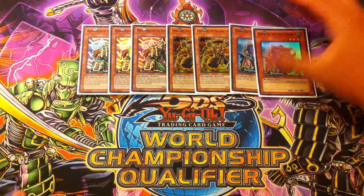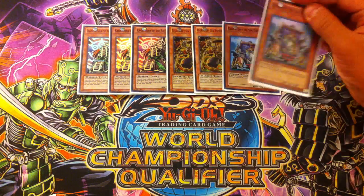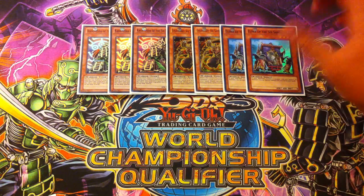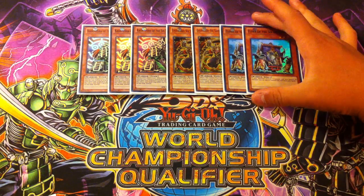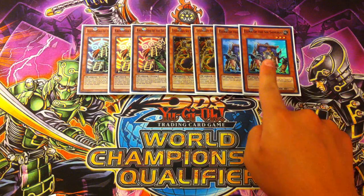Next I play double Elder of the Six Samurai. Double Elder is absolutely amazing — it's your free special summon when you're going second, and he also gets you more counters for your Six Samurai United. It's also really great as a Asceticism target for Kagemusha, and this helps you get into your XYZ plays.